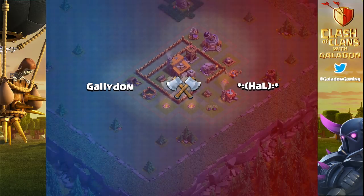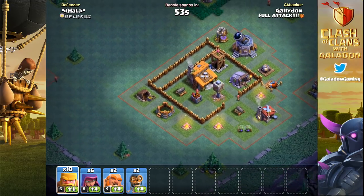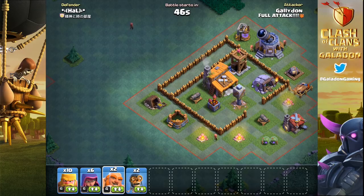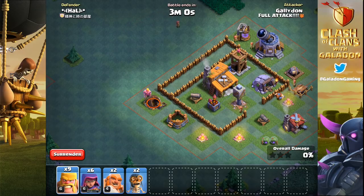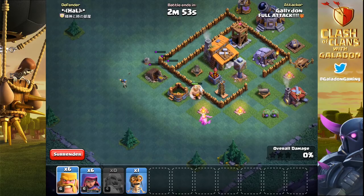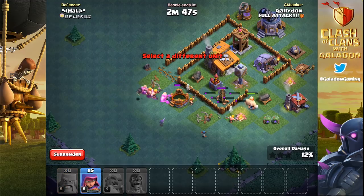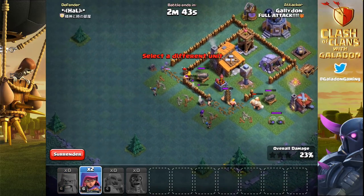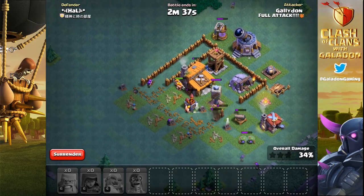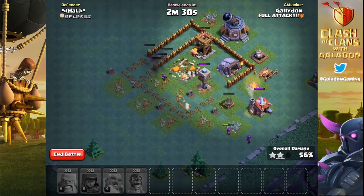Let's look at one more replay using just level 1 bombers. I was hoping to get the walls open so the giants would go after the firecrackers and single cannon rather than the crusher. The giants are pathing after that cannon, and the barbarians are trying to help funnel. The bombers are just a bit too late — they finally get the wall open but the giants have already rounded the corner. The barbarians do a great job rushing in to take out the Builder's Hall, while the crusher nearly annihilates everything else until some ranged units get on it.